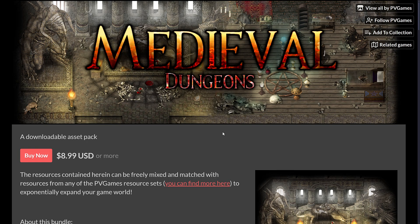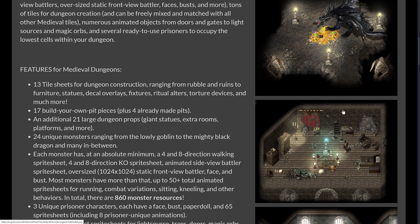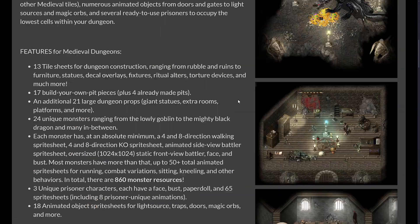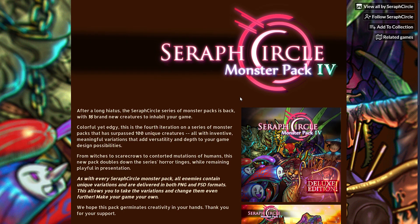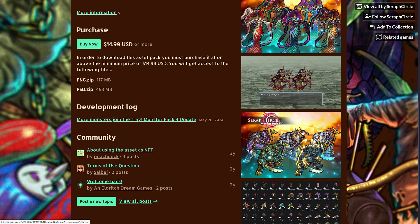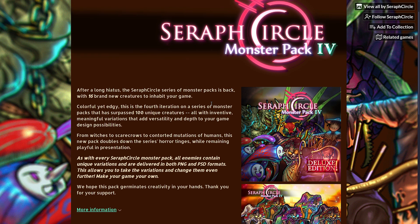We also have some art packs in here as well, again for that isometric art style. So if you're trying to create a Diablo-esque game, they have a number of different environments. There's a ton in these packs — tile sets in an isometric style. But then we've also got a variety by the creator Seraph Circle, and you can notice this is for that traditional RPG Maker battler type setup, with a number of sprites for doing that kind of stuff.